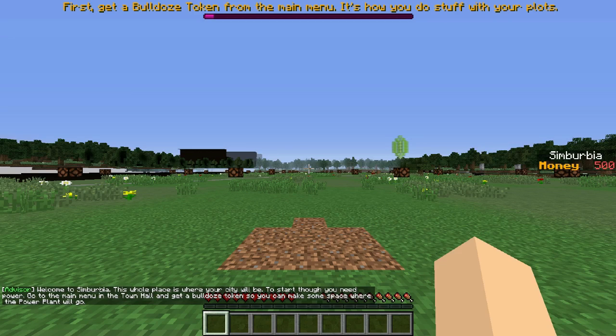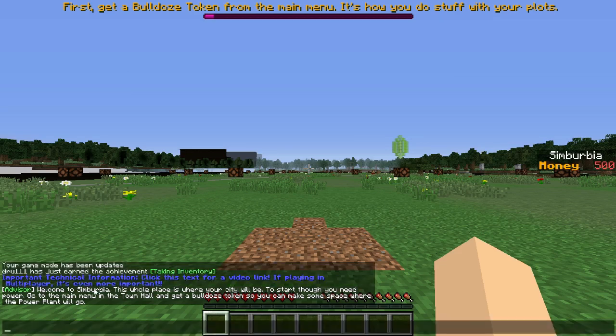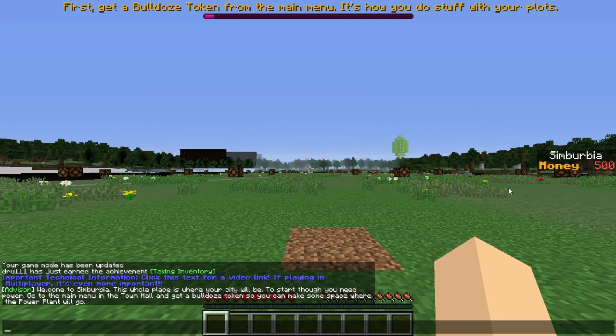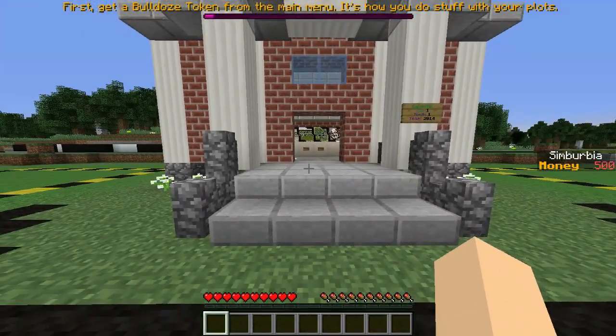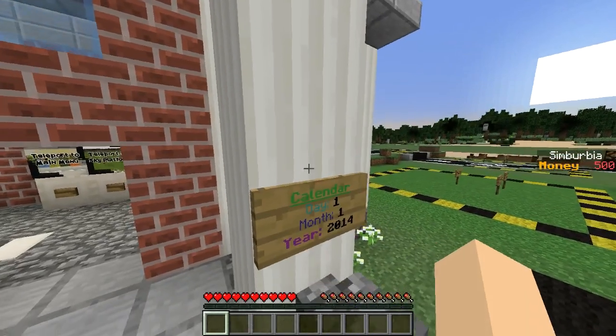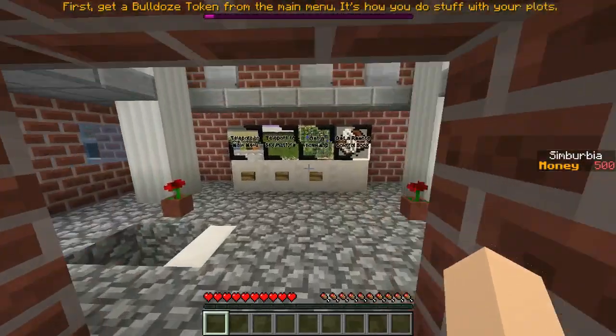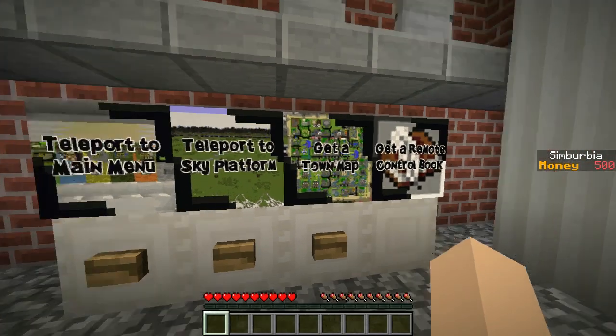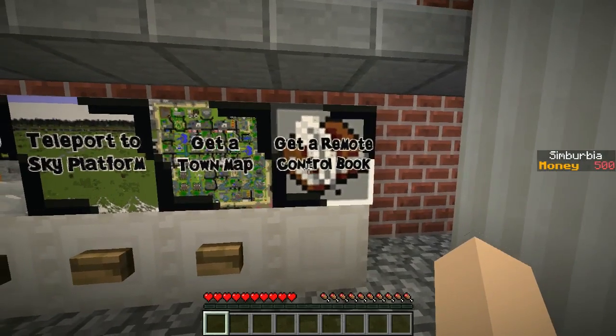Read everything. Let's read the chat first. Welcome to Suburbia — this whole place is where your city will be. To start, though, you need power. Go to the main menu in the town hall and get a bulldoze token so you can make some space where the power plant will go. First, get a bulldoze token from the main menu. Day one, month one, year 2014. Let's get started. Teleport to main menu. Teleport to sky platform. Get the town map. Get a remote control book.